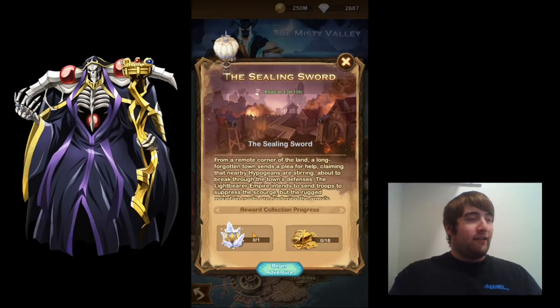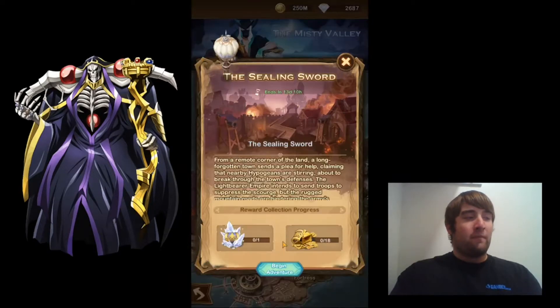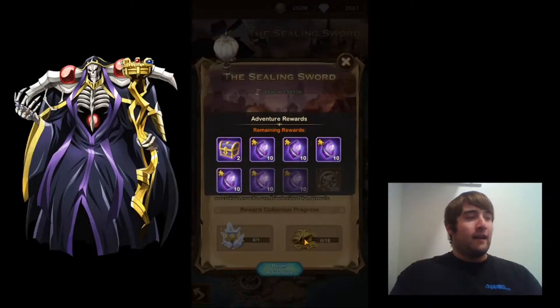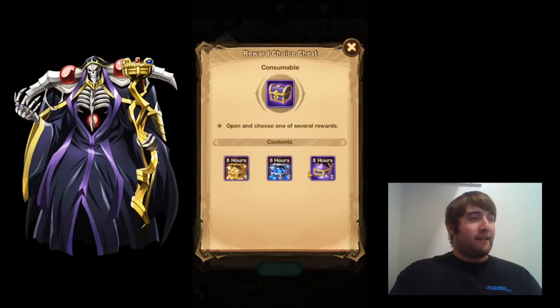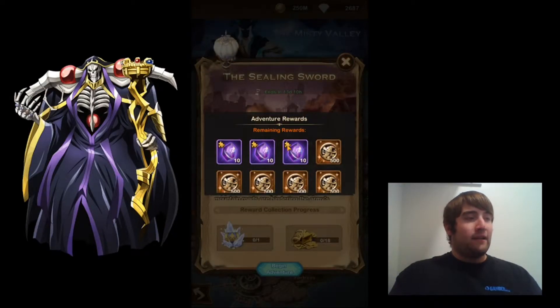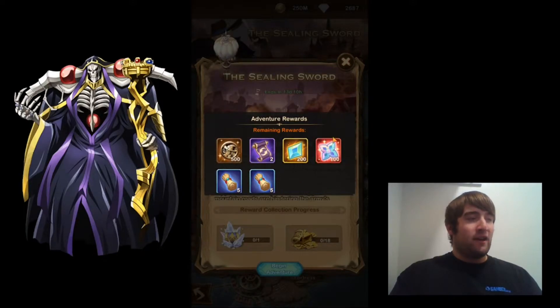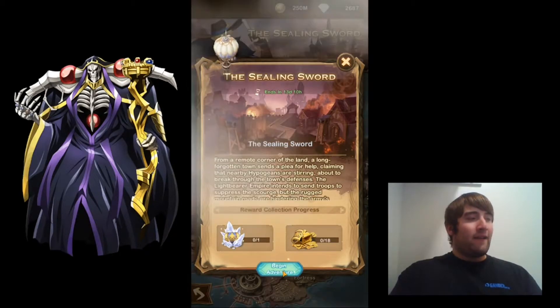Looks like you get one big chest which contains 10 Stargazer cards — always a good thing to see from Voyage of Wonders. You also get some resources, a free Elite Hero from Elite Soulstones, quite a few PoCoins, some engraving resources, a 10-pull with normal scrolls, and it looks like some gear reset scrolls as well. I'm just gonna go ahead and click Begin Adventure.